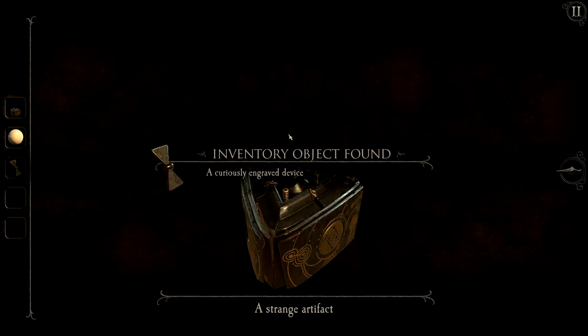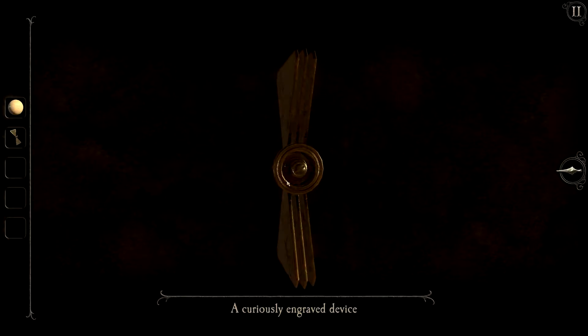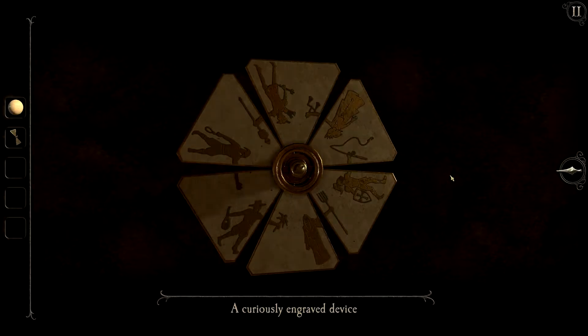Then we're going to take the curiously engraved device found inside the artifact, then open it up further by selecting it in inventory over here. We're gonna rotate this wheel like this until it is fully opened up.